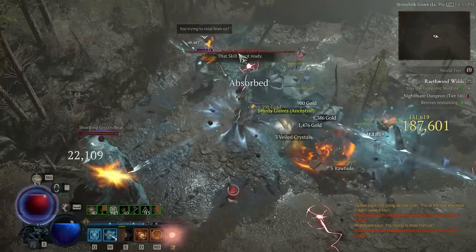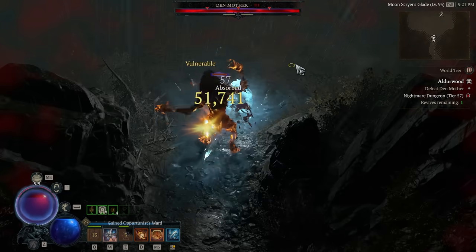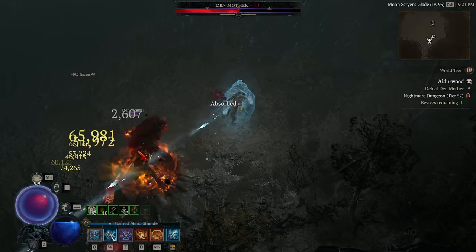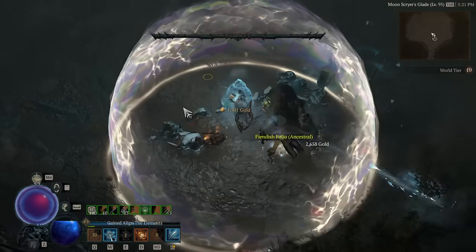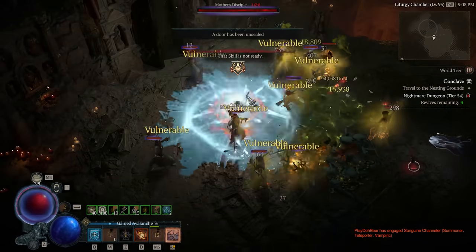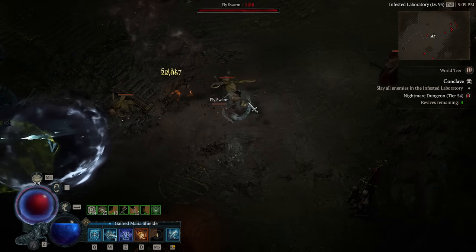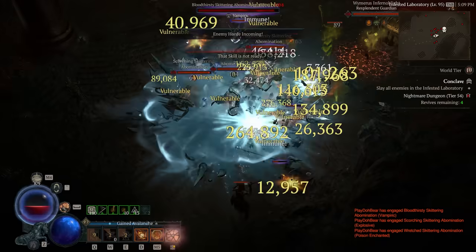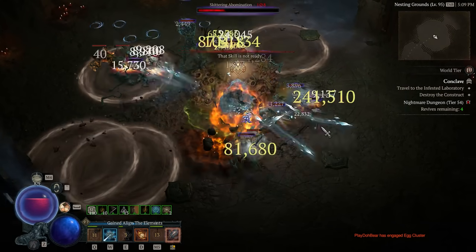A ton of people have mana issues with Ice Shards Sorcerer, so we're going to be covering a lot of ways that you can fix that. Even on bosses that are significantly higher level than us, not only can we absolutely nuke them, but we also have literally infinite mana against them. This build went through a crazy amount of testing, and there's actually a decent amount of different ways to set it up. The damage is unbelievably good, and this is just an incredibly fun way to play — you literally just fly through the map at Mach 10, one-shotting everything in your way.